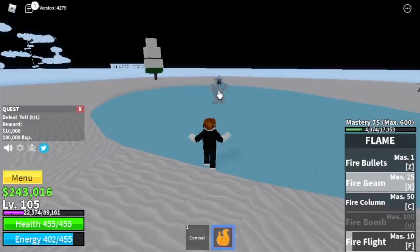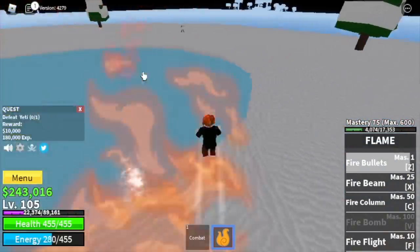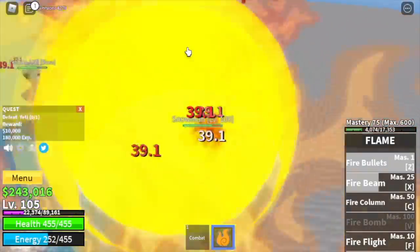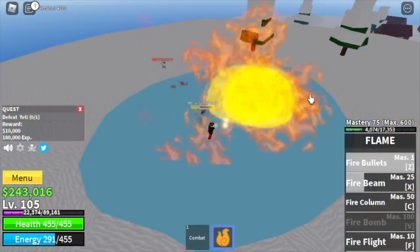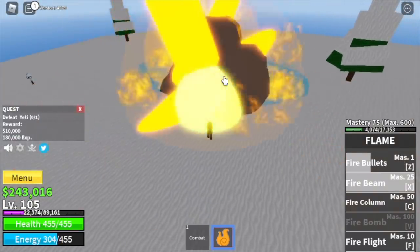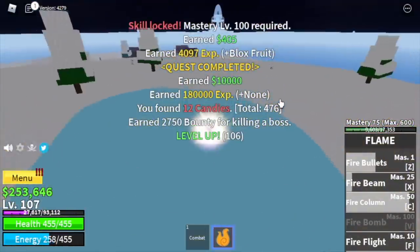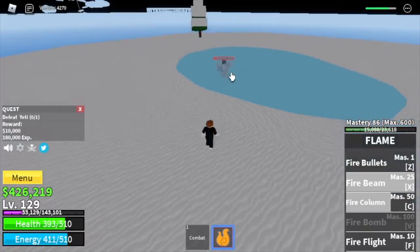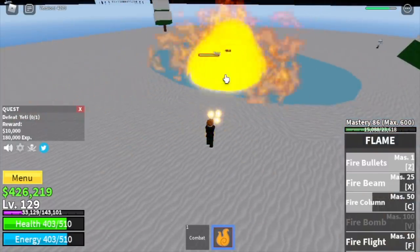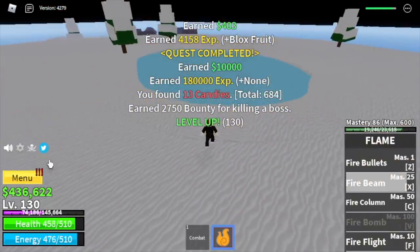We're going to start with the Yeti — that's why we came here at level 105. Same as the Gorilla King: use your skills, but try to create distance since there's no high ground here. My suggestion is to do server hopping until you reach level 130.